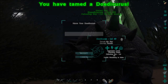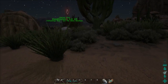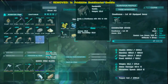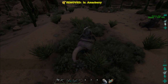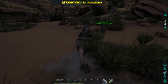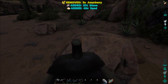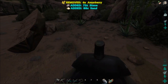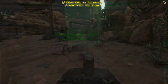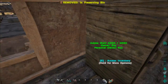There it is — nice. Most efficient. Let's give you a saddle — this very saddle. And we need to drain you a bit. Finally got time to place the preserving bin.